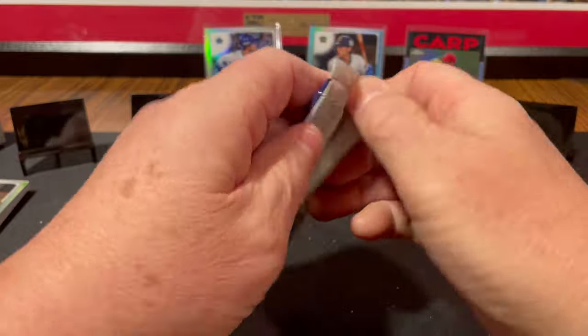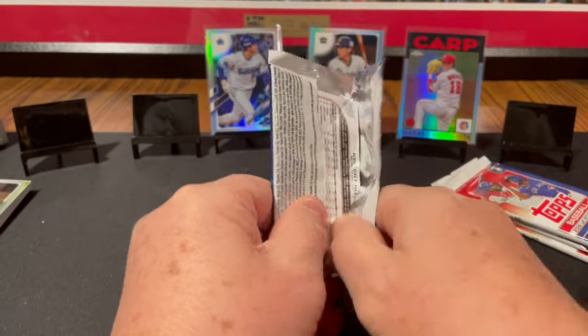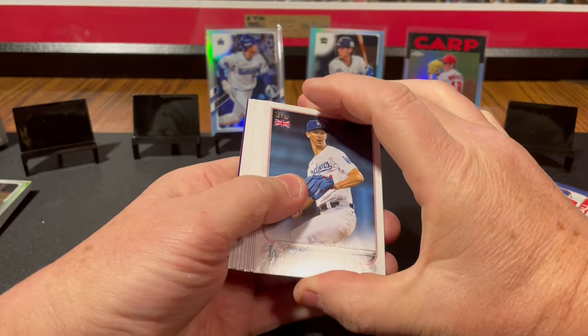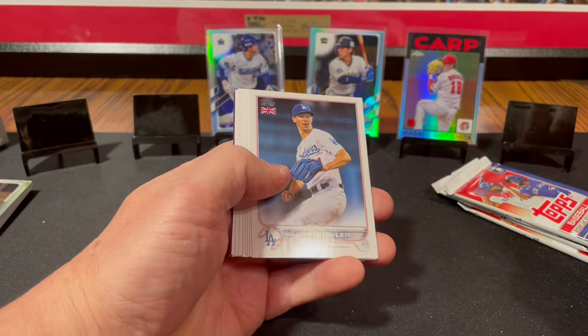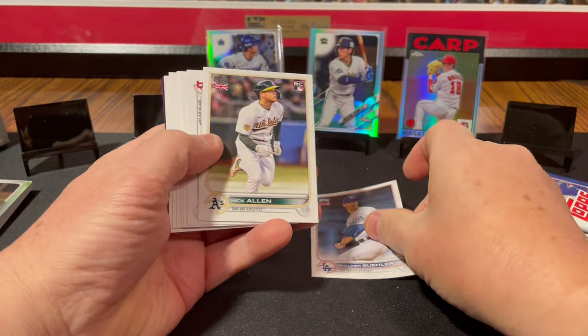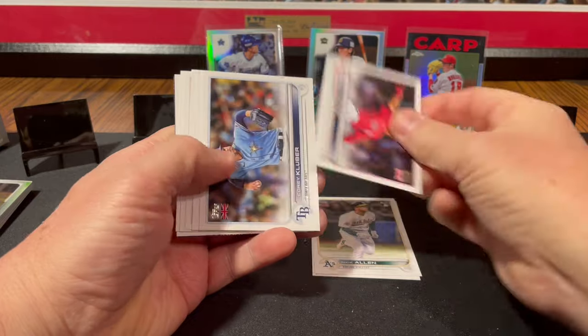Let's open some 2022 UK edition. Get some J-Rod, Bobby Witt, Spencer — Royce Lewis. Either Spencer Torkelson or Spencer Strider. Walker Buehler, Nick Allen rookie card, Raphael Devers.